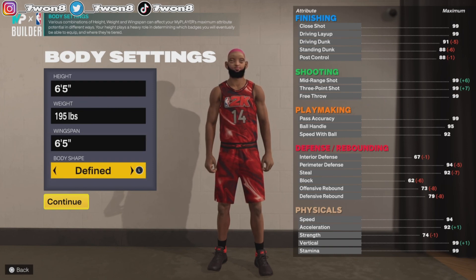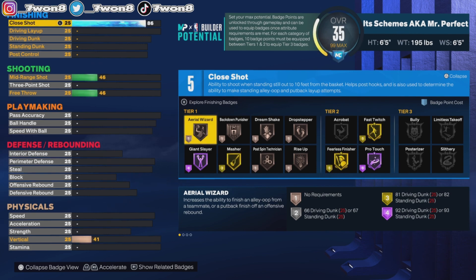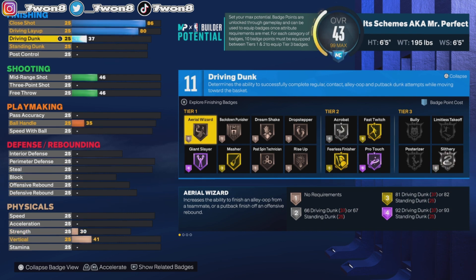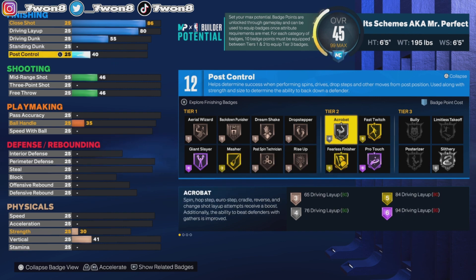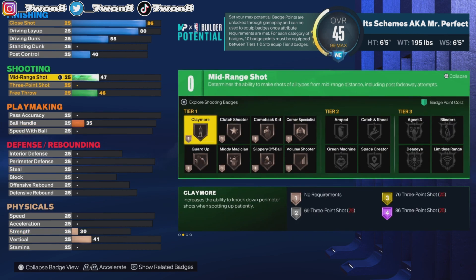Let's get started. Close shot we're gonna take up to 86, and that's gonna make us a pretty decent inside scorer. Driving layup we're gonna take up to 80 so that we can get the Zach Levine layup package. Driving dunk we're gonna take up to 55 — Tyler is not a big dunker but when there's an open basket it will do. We're gonna skip standing dunk and take post control up to 40. Badges: Gold Masher, Gold Finisher, Gold Fast Twitch, and Silver Slithery.